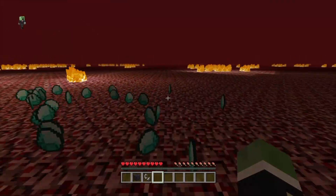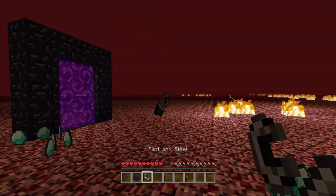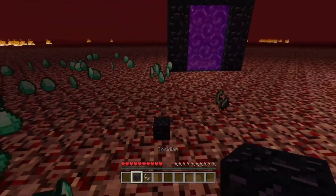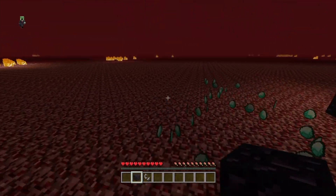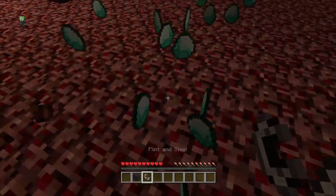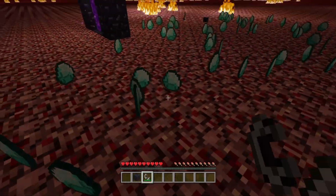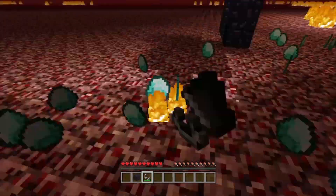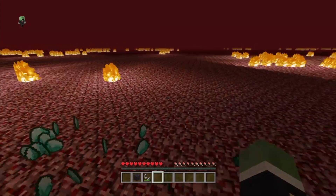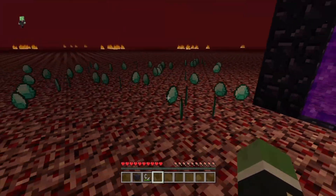The flint and steel does the same thing. So any item you have — if you press start while going into the nether portal, it will basically create a copy, and these copies cannot be picked up. I cannot for some reason pick these up at all, which is pretty cool.